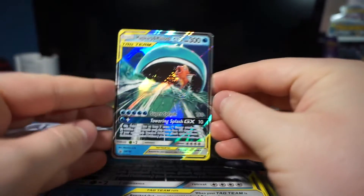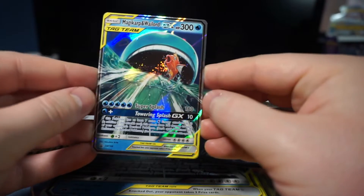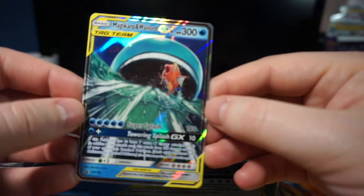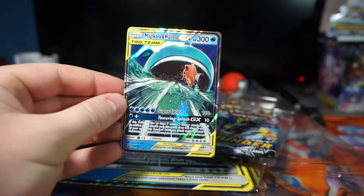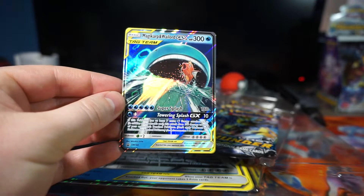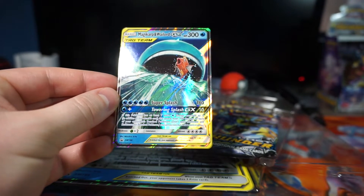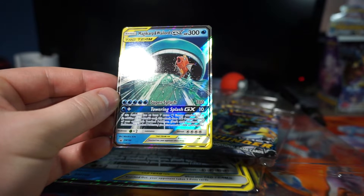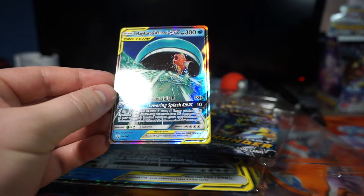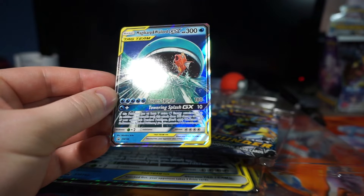Let's see this. It's kinda nice. Super Splash and Towering Splash GX. This Pokemon has at least 7 extra water energies attached to it. This attack does 100 damage to each of your opponent's bench Pokemon.